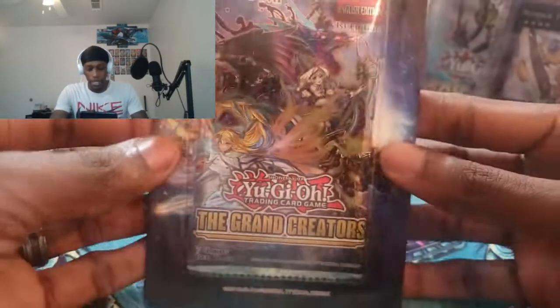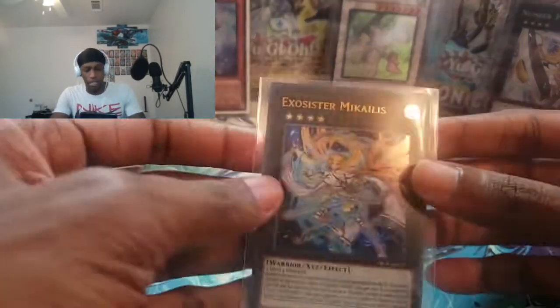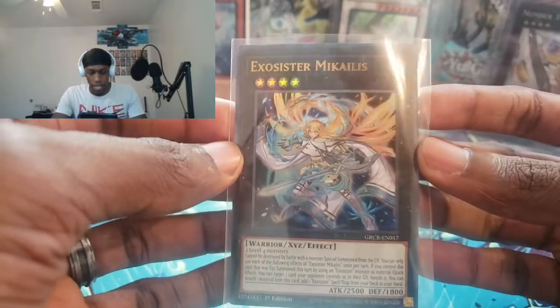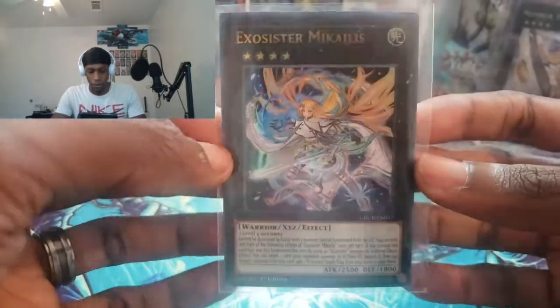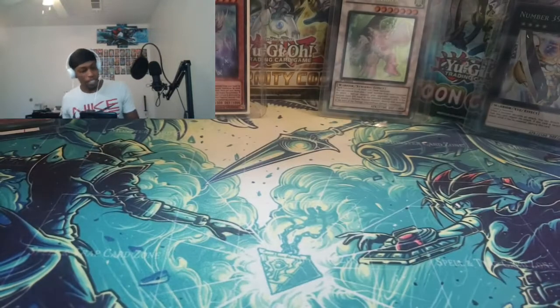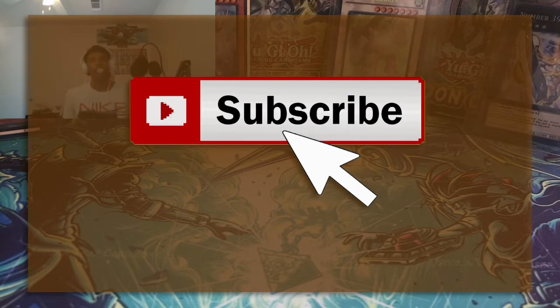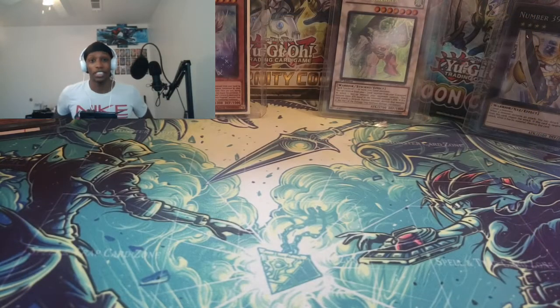And I have a giveaway for you guys. Not only am I giving away this Grand Creators blister, I'm also going to be giving away this ultra rare Exorcister Macalius. She's pretty cool — I'm pretty sure she's very needed for the Exorcister archetype. All you gotta do is like the video, be subscribed to the channel, join Team Kree, and let me know your favorite pull from today's video.